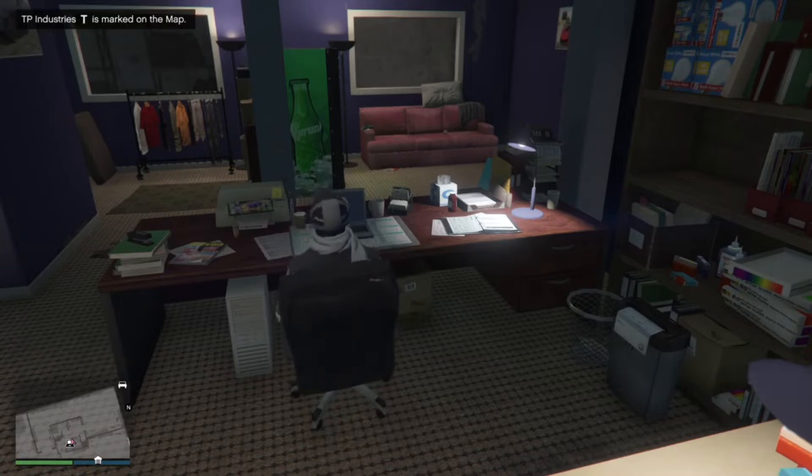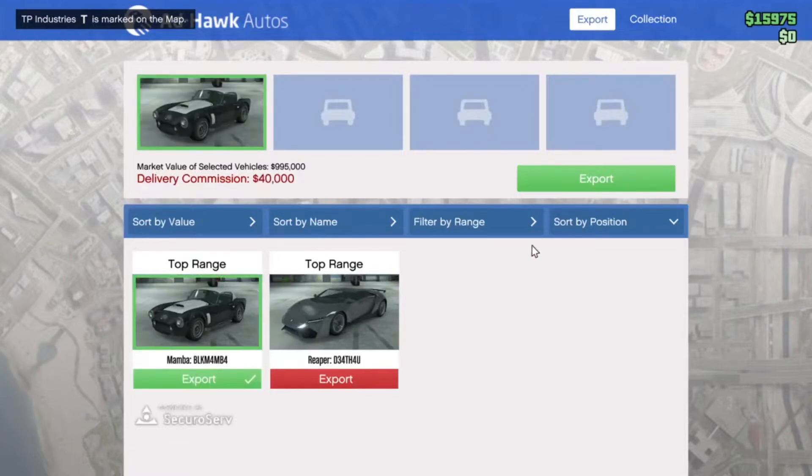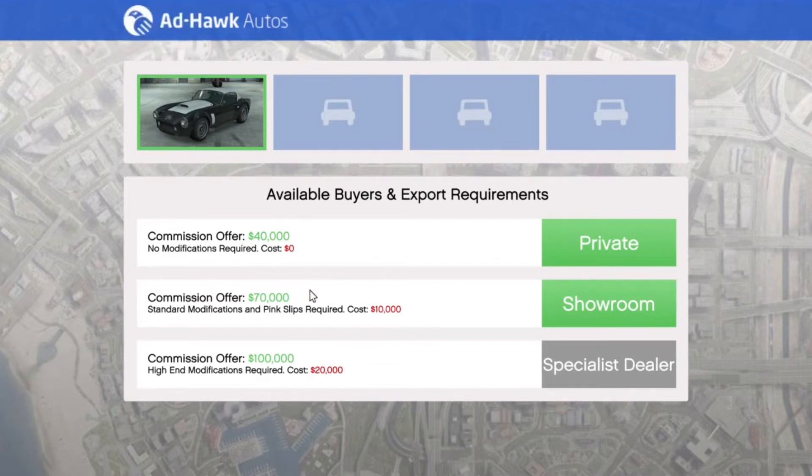I recommend going for the specialist dealer option. For exporting, you can get 100,000 if you pay 20 grand to modify it, or 40 grand if you pay nothing, or 70 grand if you pay 10 grand. I'm going to aim for the specialist dealer to maximize profit. I'll be back once I can actually export it.